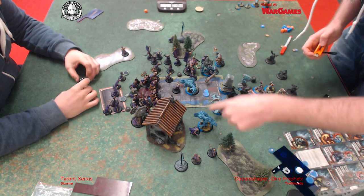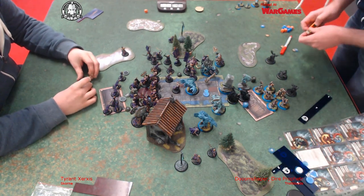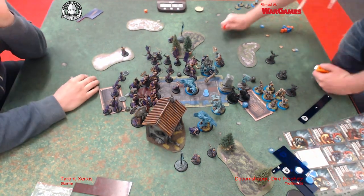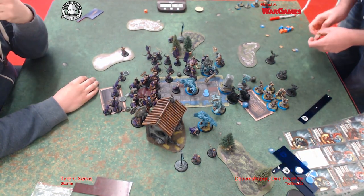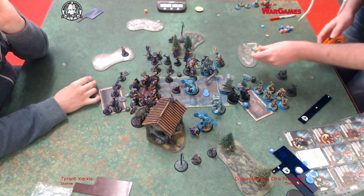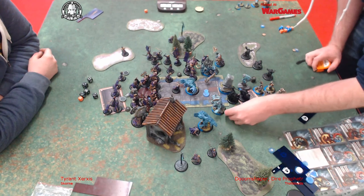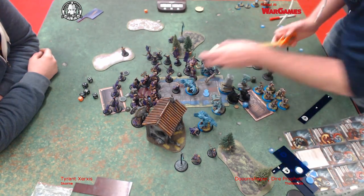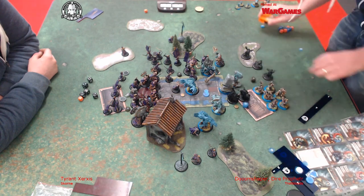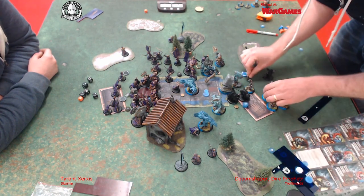Tom's turn three. This turn is pretty easy. One big thing I'm seeing is that the Swordsmen are all lined up neatly behind the Gladiator - the big elephant. Mulg likes a bit of ten-pin bowling, is what I was thinking. So Mulg's looking at doing that - it's quite tasty. I'll be getting the extra dice, it's my feat turn, so I've got a really good chance of doing that.